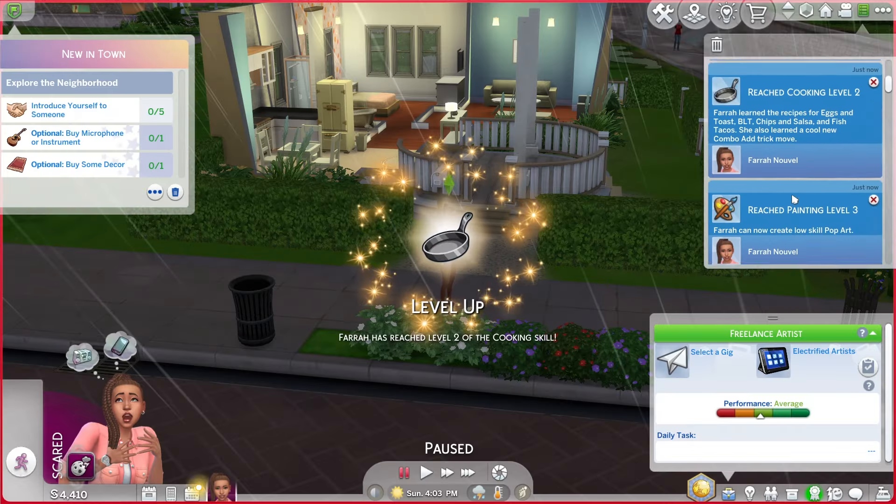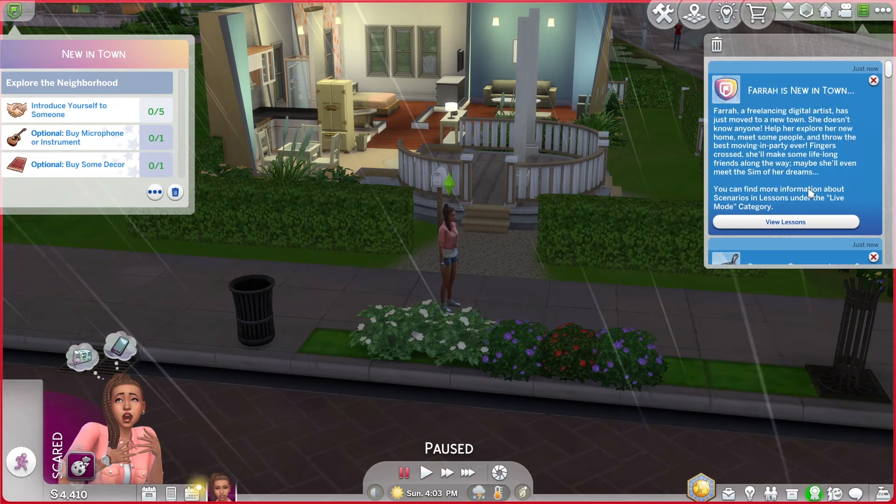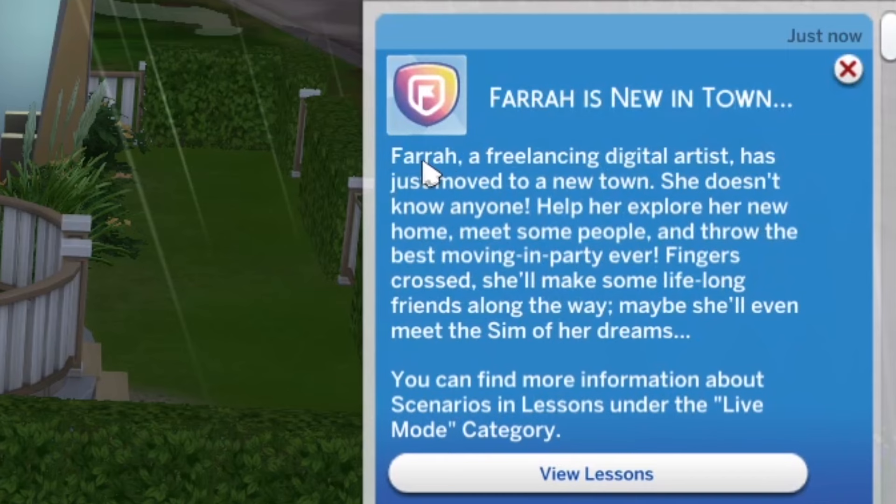So I've already created her a house because I know how much starting funds she gets. We've got painting level three and cooking level two. We are new in town. Farrah, a freelance digital artist, has just moved to a new town. She doesn't know anyone. Help her explore her new home, meet some people, and throw the best moving-in party ever. Fingers crossed she'll make some lifelong friends along the way. Maybe she'll even meet the Sim of her dreams.